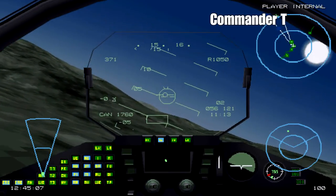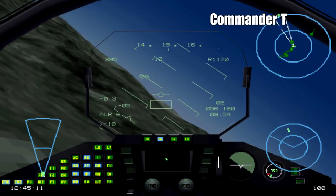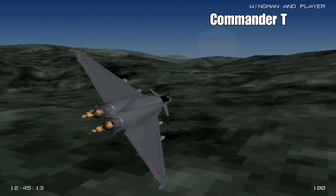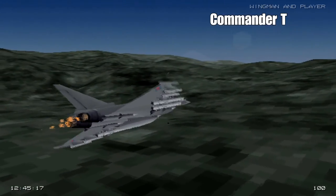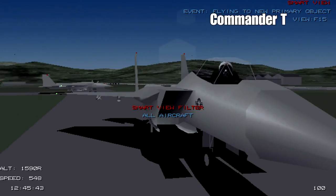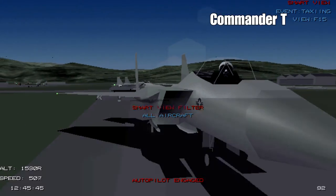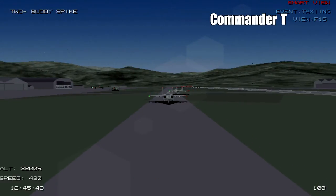We've got to head along to waypoint 2, which is about 56 miles away. The wingman's just behind us and he's got four ALARM missiles as well. There are the F-15s - they're taking off just behind us. They'll be providing the air cover for us.